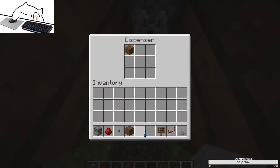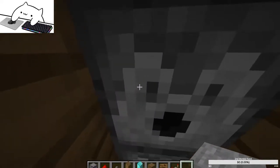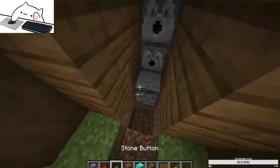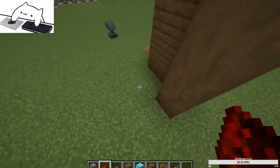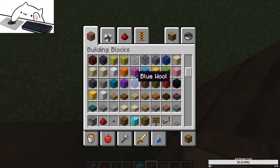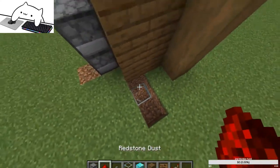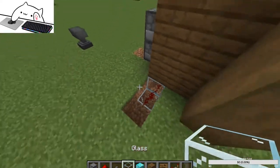I'm just going to put some test blocks in to see how many dispensers activate at once. It activates two at a time. Now I know what I'm going to do. We put that down there and come over to the other side. Now, we use a glass block — the reason is that glass is the only block that allows redstone to come up and out like this.